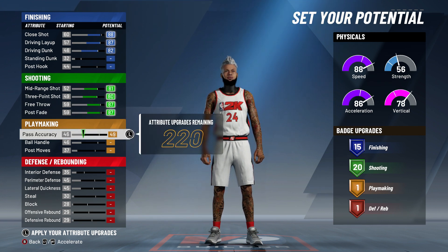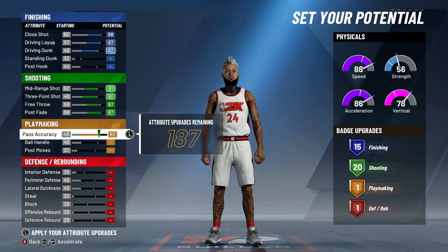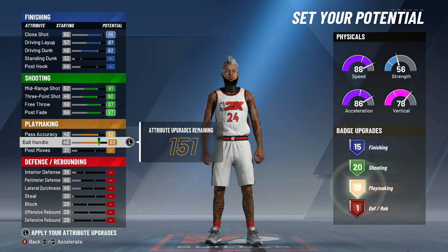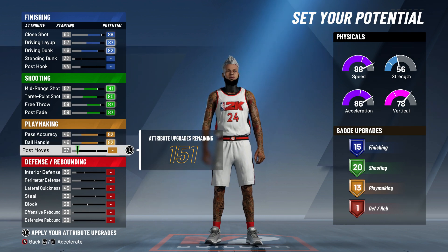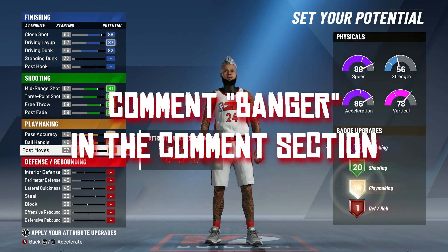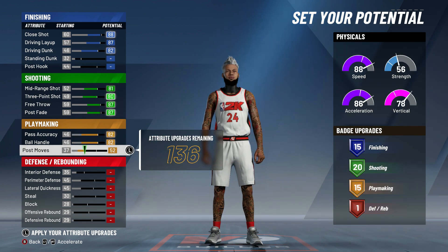For your pass accuracy, max that out at 82. Ball handling — max that out too. For post moves, maybe you want to get a little drippy in the post — put that to 52. You get that extra 15 playmaking badges, you get those extra two badges just for getting that. So put post moves to 52 and you get that 15 playmaking. So: 15 finishing, 20 shooting, 15 playmaking. In my opinion, that's overpowered.